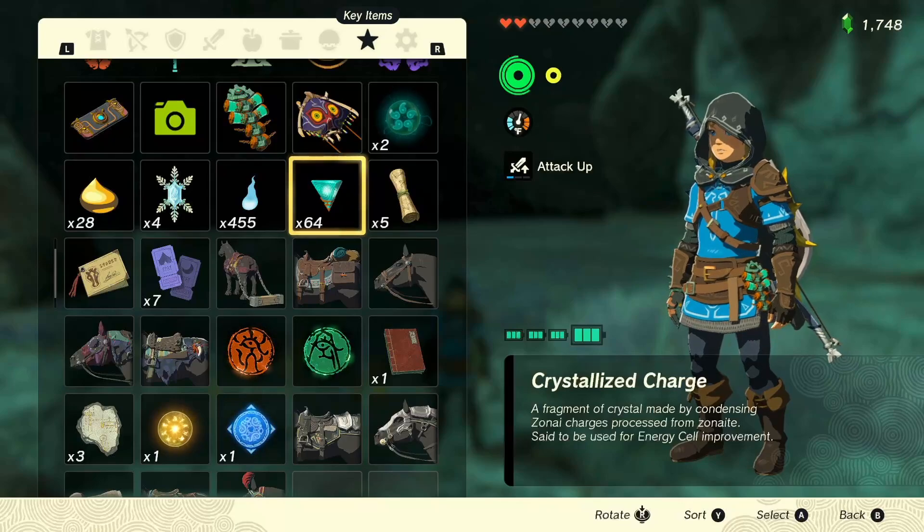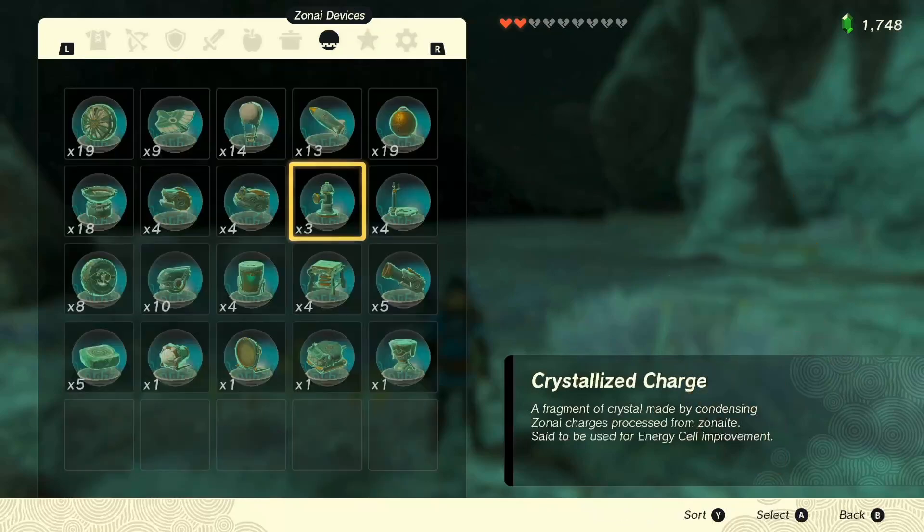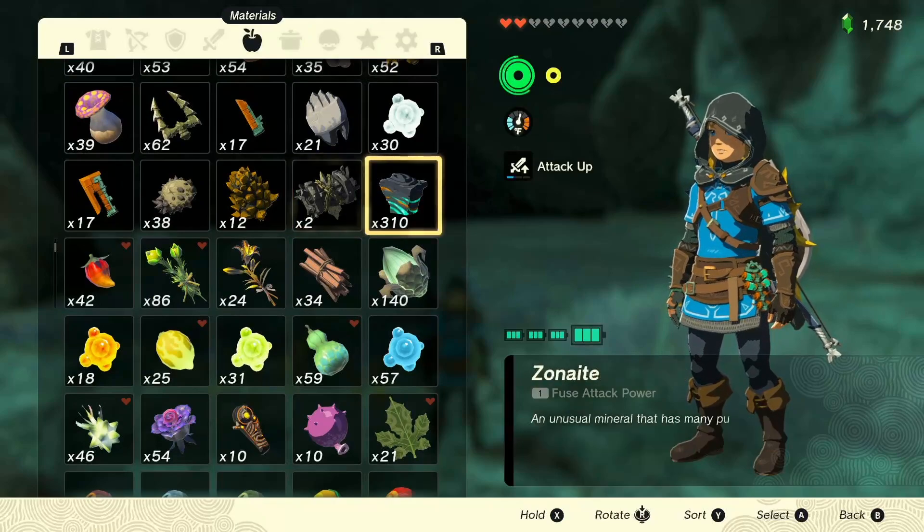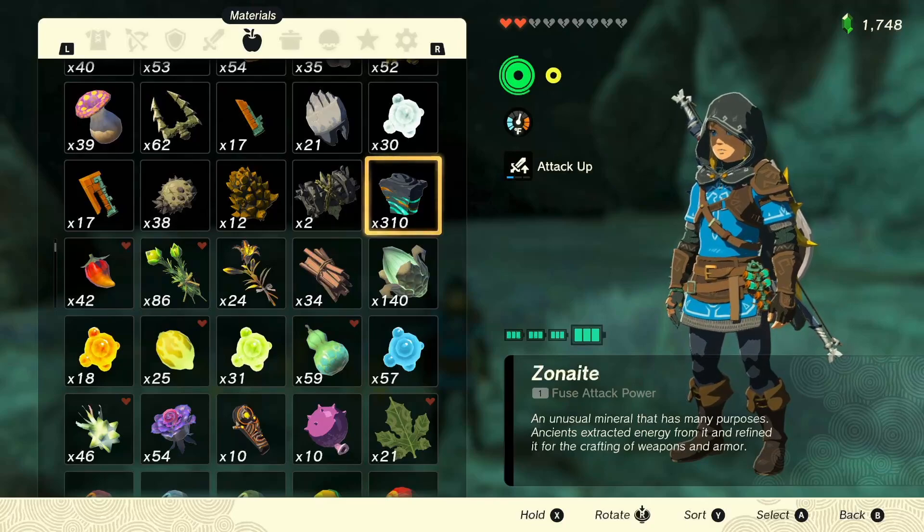To do this you need crystallized charges. You can get some from enemy drops in the world — you get large ones, which are good, I think they're 20 — but generally you want a large amount of Zonite. I have just recorded a video about farming Zonite. You can check that out on my channel; it should be the video that goes up right before this.